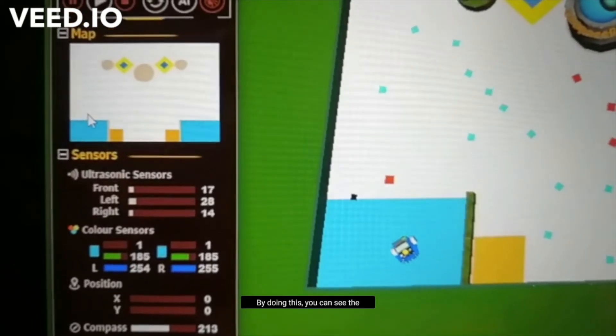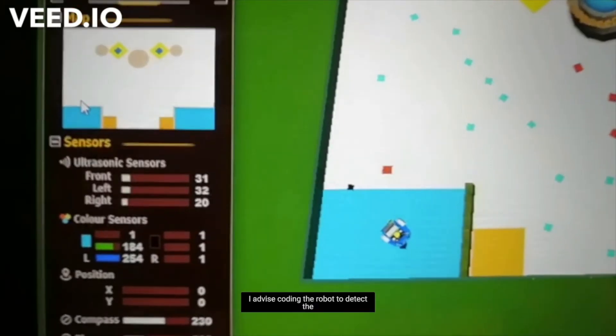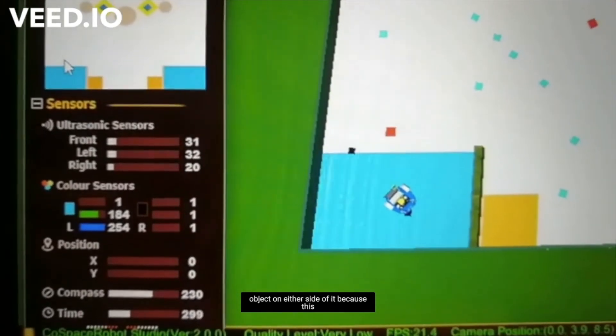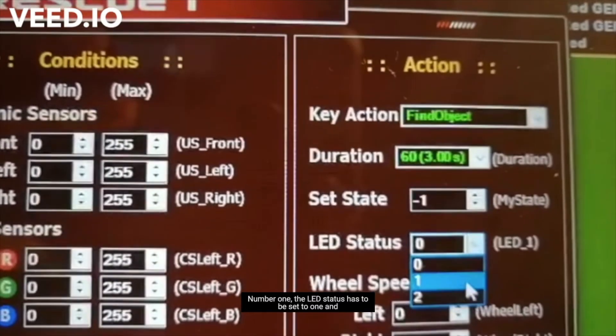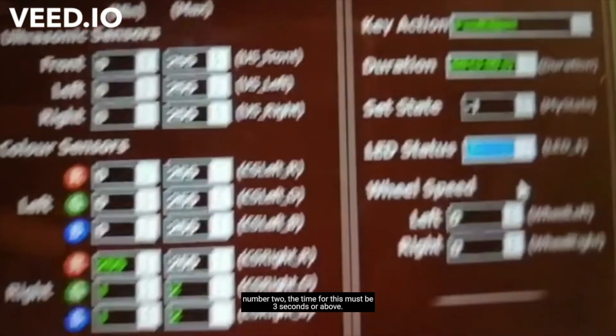You do this by setting these values to the colour values of the objects on the board. By doing this, you can see the colour values of the objects over here. I advise coding the robot to detect the object on either side of it, because this way you will collect objects more efficiently. Once you've coded the robot to pick up all the colours, there are a few minor changes to make. Number one, the LED status has to be set to one. And number two, the time for this must be three seconds or above. Three seconds should be enough though.